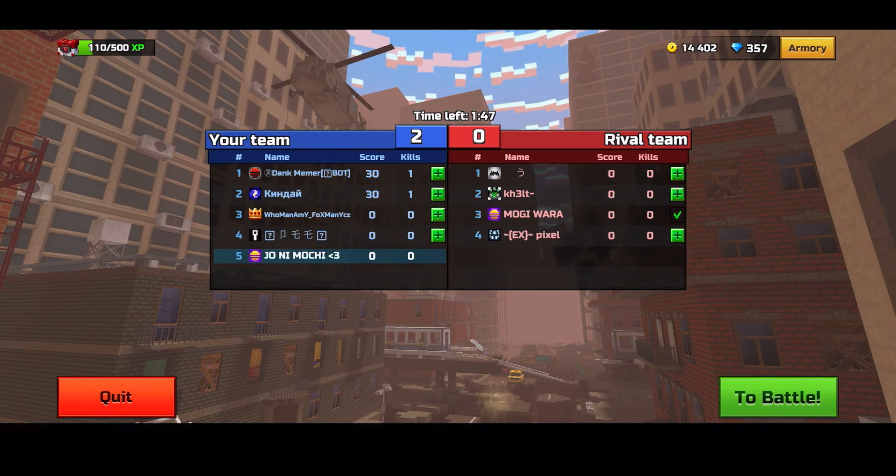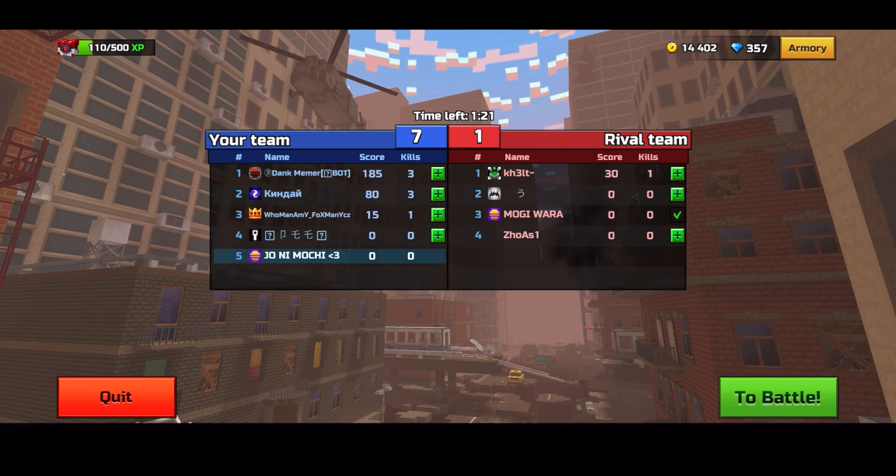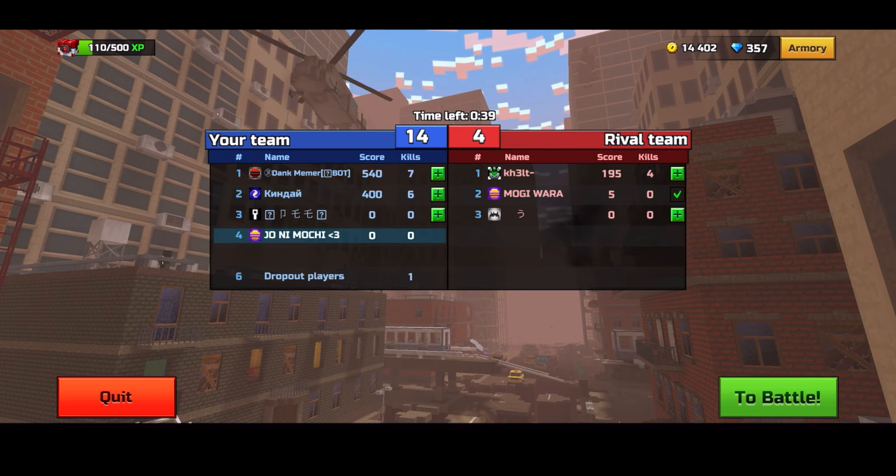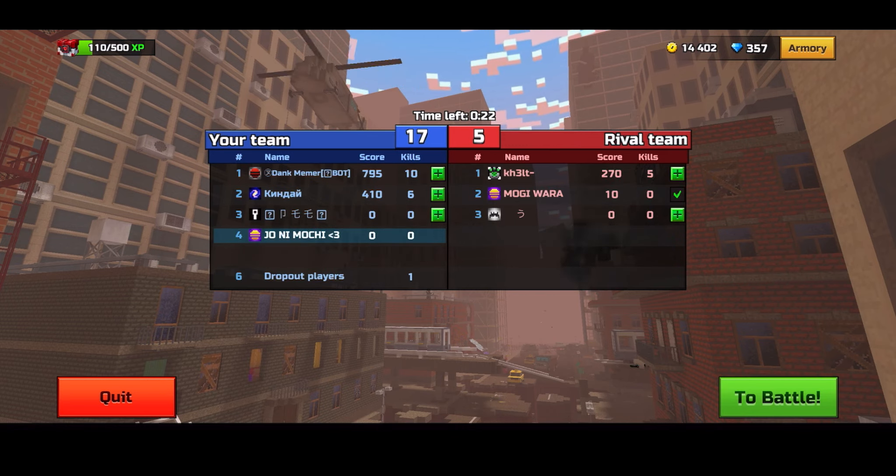As you can see in this match, my brother is on the enemy team. So what you want to do is take advantage of it by having the person helping you feed on the enemy team. Keep in mind though that you still need to join at the 17-second mark.